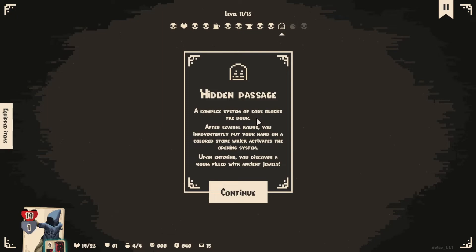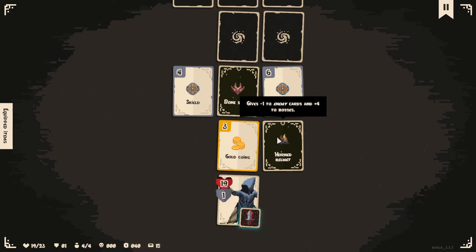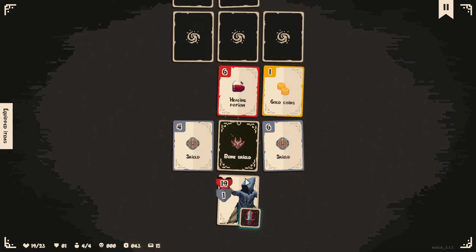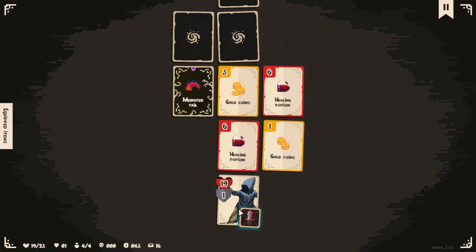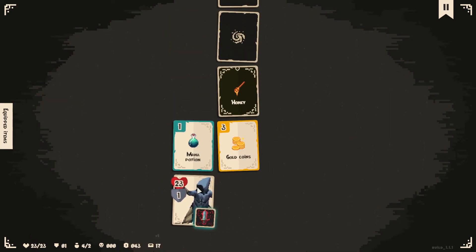Hidden passage: a complex system of cogs blocks a door. After several hours you inadvertently put your hand on a coloured stone which activates the opening system. Upon entering, you discover a room filled with ancient jewels. Minus one to enemy cards and plus four to bosses — so this just neutralises the leather thing I already grabbed. Let's say no to that. The bone shield — yeah, sure. This place seems kind of good. Monster tale — more poison? Doesn't bother me, do it.